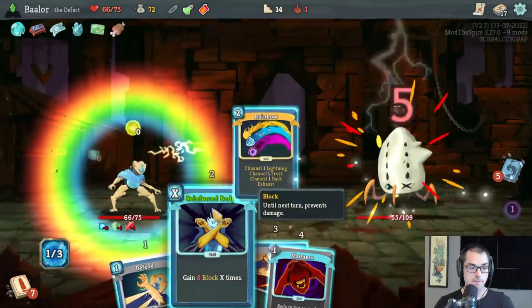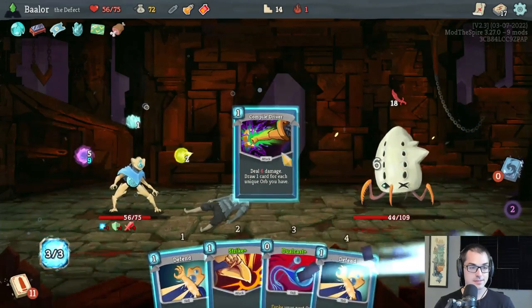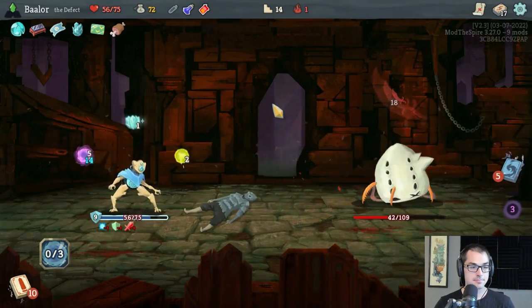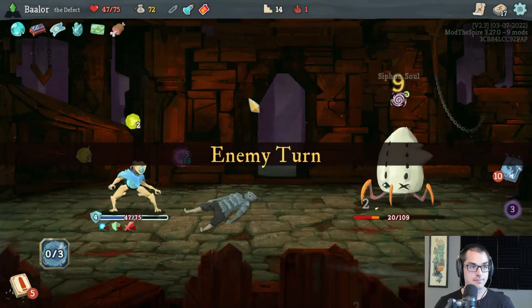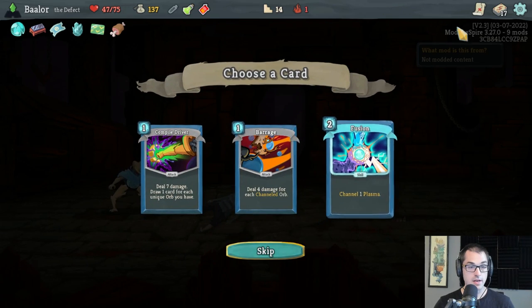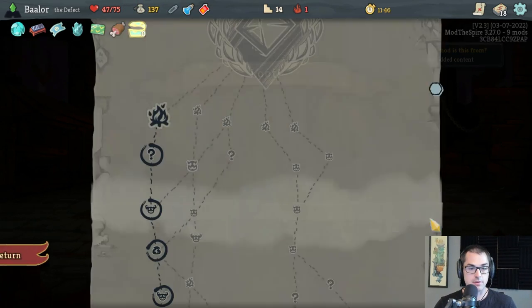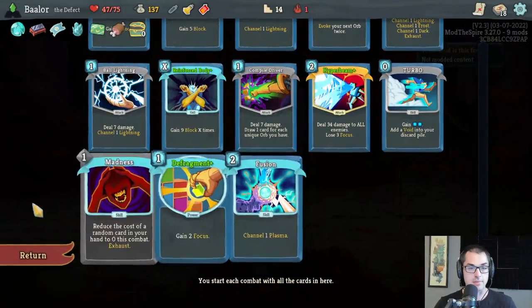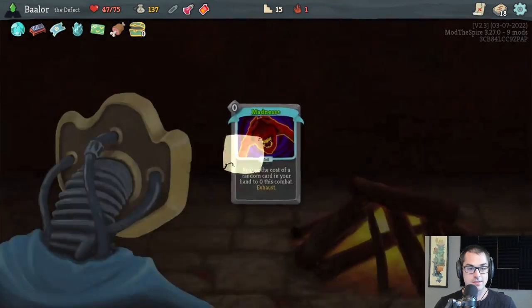So many Rare cards, so little time. I have no Focus — didn't think that through entirely. Hyper Beam kill next turn. Good. Fusion: Channel 1 Plasma. This is a potential tool we can use to get Neon — we would have to play this nine times in one turn in order to get the achievement, but that is an option. We're going to grab that and carry it around in the deck. I'm probably going to try to use Madness to make it free, so I think I'm going to upgrade the Madness and not the Fusion.